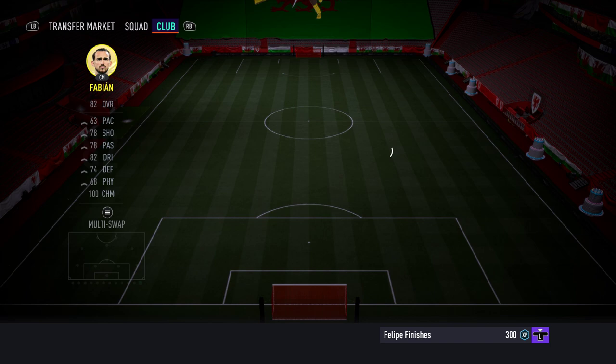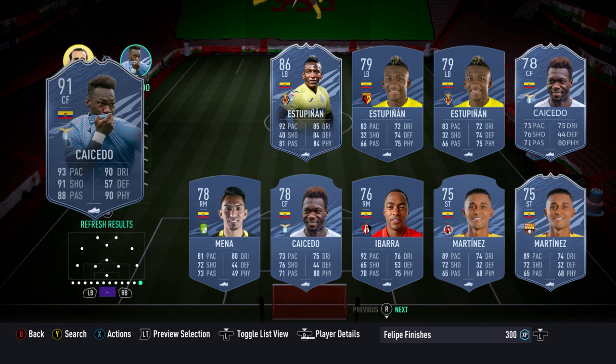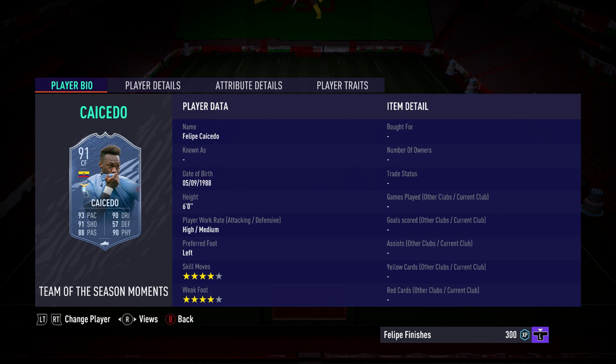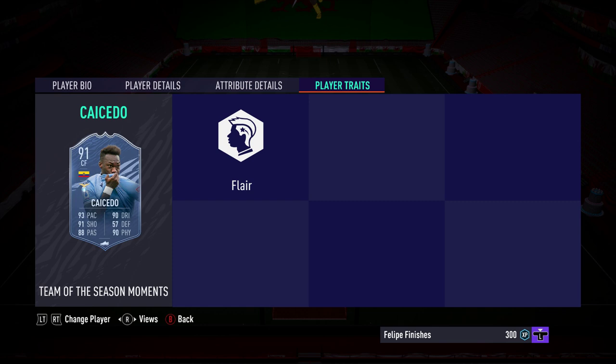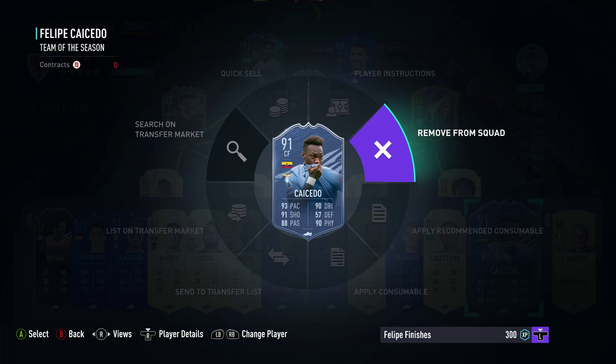Let's have a look at the card itself. He's from Ecuador. So he is a 91 rated centre forward card. Four star, four star, six foot tall, high/medium work rates, which are good. He's got good shot power and attacking positioning is pretty much perfect. The dribbling is rounded but composure is a little bit lower. He's got good strength and good heading accuracy, which explains the heading flair trait. His passing is pretty much perfect short-wise, long is a bit low, vision is decent, and pace is good. It's a pretty standard Team of the Season Moments card to be honest — nothing too extraordinary.